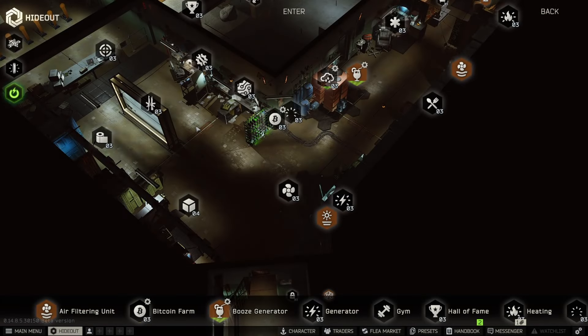The first thing I'm going to do is go through every single station where you can craft something and show you all of the crafts available on each one. Keep in mind, some of these crafts are quest locked, so if you see something you don't have, it's probably because you didn't complete a quest. Also keep in mind that I have the crafting and hideout management skill at max level, so all of the crafting times you see are going to reflect elite-level crafting. We're going to start off at the workbench and work our way through.